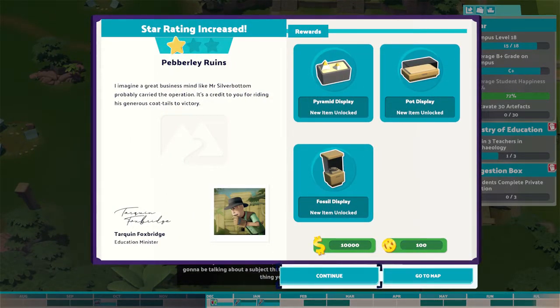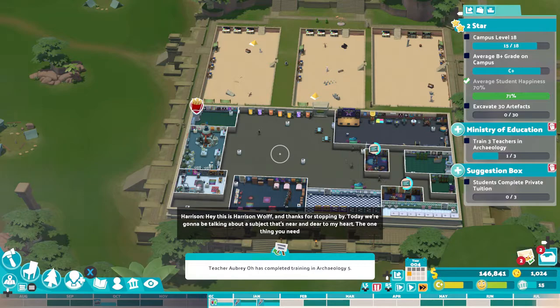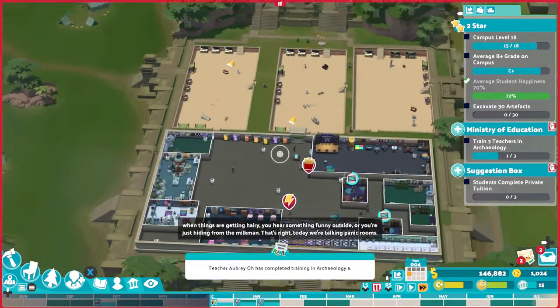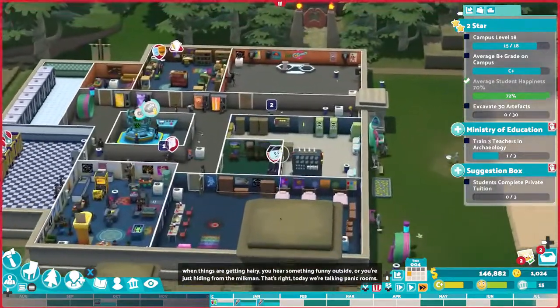Here is an overview of the campus so far: dormitories with 10 beds, all showers and bathrooms with eight facilities, a packed student lounge and union for plenty of entertainment, two pastoral rooms and two medical rooms. I bought the two plots of land below and filled the first with three dig sites. The third plot is one big section of the campus with most rooms duplicated, plus added training and private tuition rooms. Don't forget janitors with security for rivals.